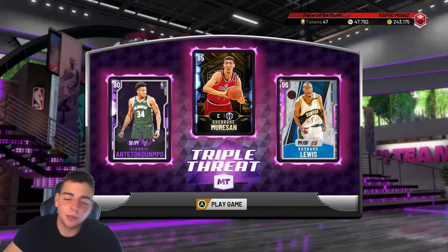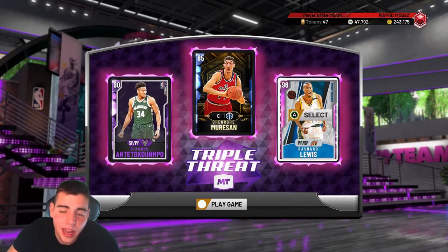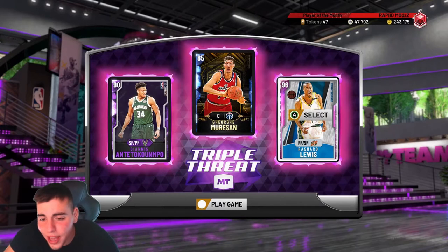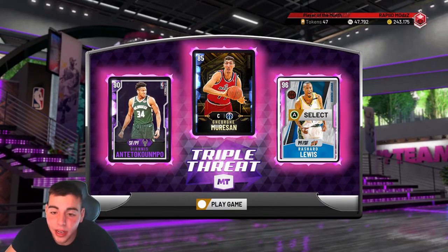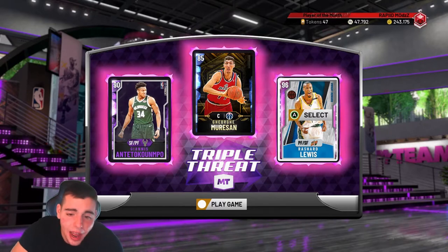What's good YouTube, it's your boy Buggs back with another NBA 2K20 My Team video. Today we got Rashard Lewis — yes, bro, we got him in a pack. It was the number 14 pack in my pack opening, bro. Go check it out.